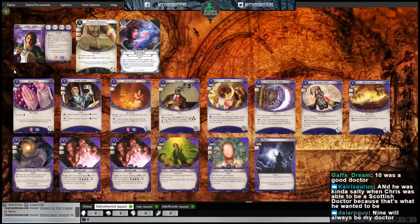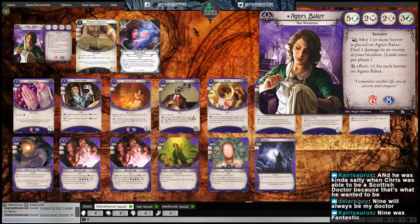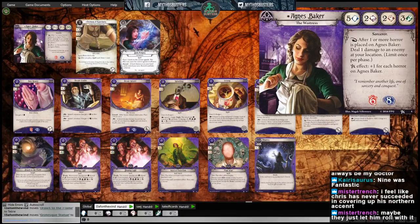We're covering arguably — and I say arguably very loosely because there's very few arguments to be made — the best class in the core set. Who are the mystics? Let's talk about Agnes Baker, who is just the goddess of this game. She's pretty good. Agnes Baker, who is the waitress, which is such an unassuming title, but she has the sorcerer trait. She's got five massive willpower, two intellect, two fight, three agility. Reaction: after one or more horror is placed on Agnes Baker, deal one damage to an enemy at your location, once per phase. Phase is super important. Elder sign effect: you get plus one for each horror on Agnes. She's got six health, eight sanity — a wonderful little sponge for her ability.